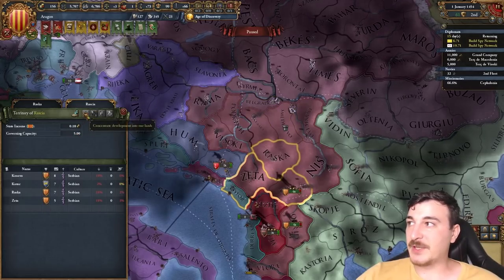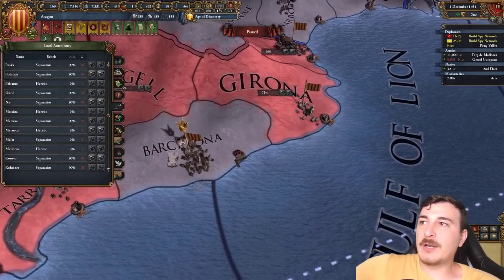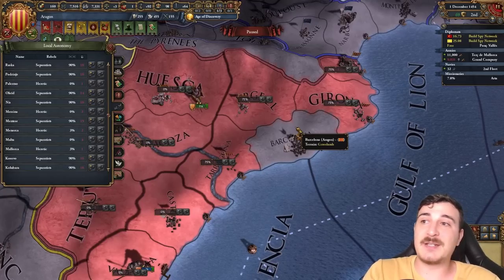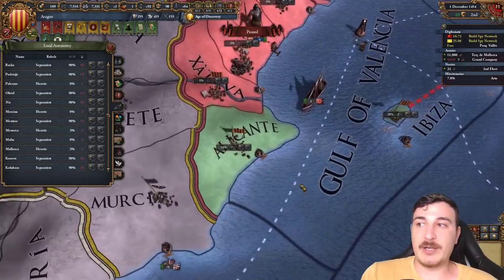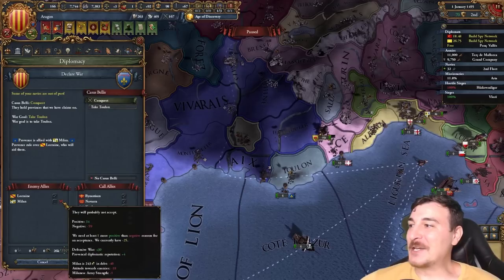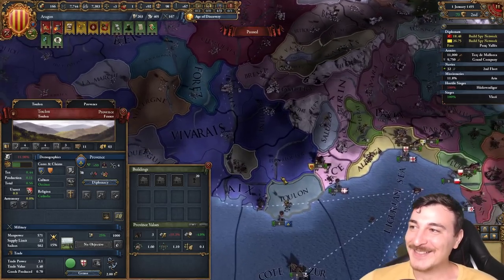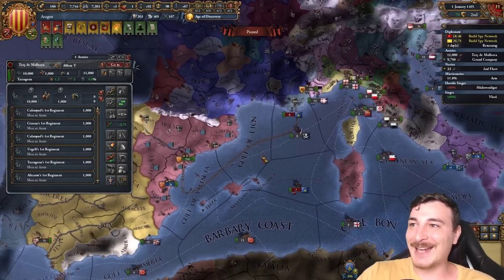Some people are going to be pissed with me for wiping out the Balkan nations, but I don't give a schnapps. I have a little bit of overextension, so hopefully this fixes it. It's also very important to lower the autonomy — we have quite a bit of autonomy in the rebellious parts of Catalonia. Historically this was a very turbulent period for Aragon, with peasant rebellions devastating their lands — one of the reasons why Aragon eventually became subservient to the Castilian crown. Wait — they've got nobody to help them and zero troops? Is that their only province? I have to attack them right now. That is the easiest war for a future vassal imaginable.